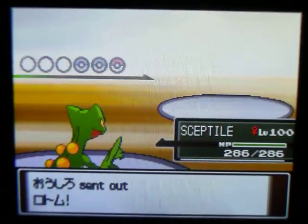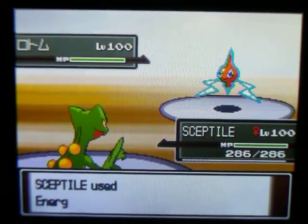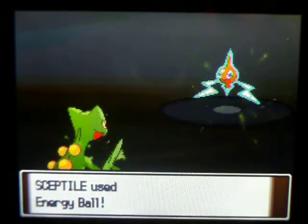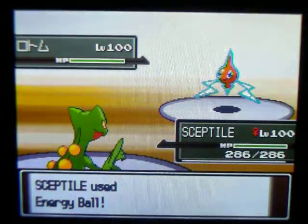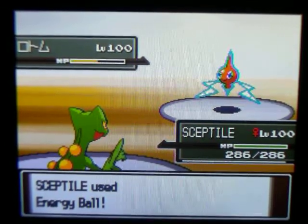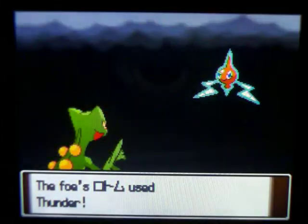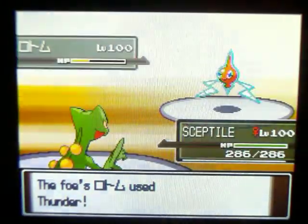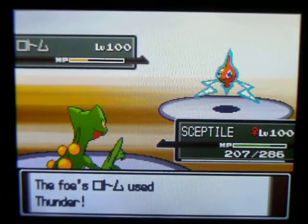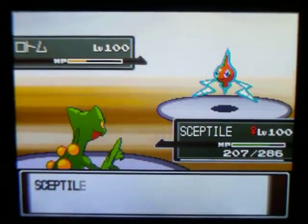Then he finally goes back into that Rotom he had in the beginning. I just keep Sceptile in and use Energy Ball. He actually goes for Thunder — I'm surprised he didn't have something like Shadow Ball on it. But Thunder doesn't do much, I actually don't get Paralyzed, and then I just finish it off with an Energy Ball.